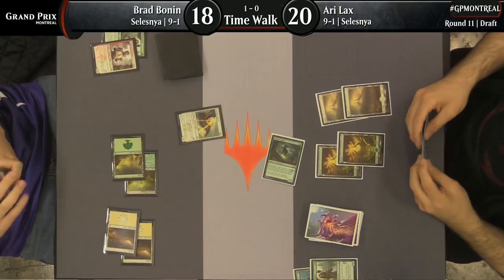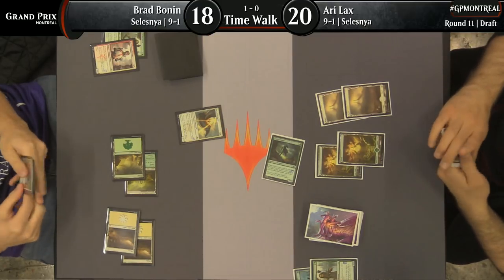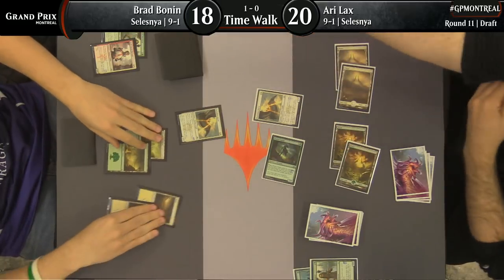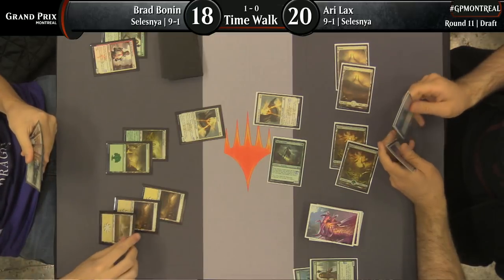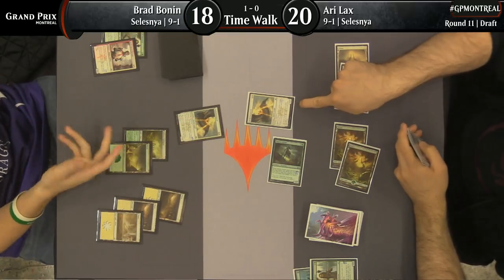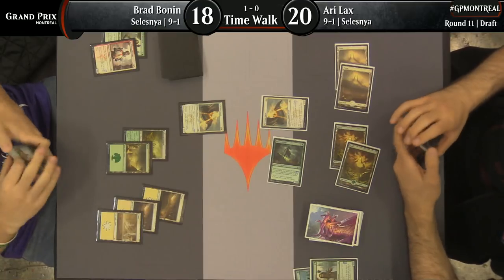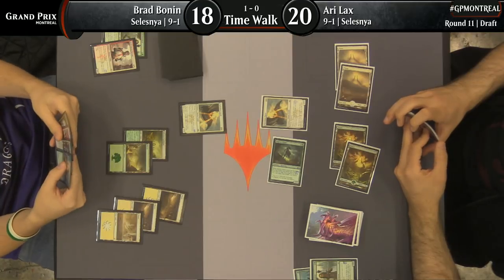Parheelion Patrol looks really nice against Ari Lax as well. Remember, he's running a couple of Healer's Hawks, and the Patrol is just nicely bigger than that. Many of Ari's creatures do their work on the ground, so the Parheelion Patrol will often have the ability to attack freely. Ari Lax is sending in the District Guide — will Brad call what could be a bluff? It's super likely that Ari has the pump spell, and you don't want to lose Parheelion Patrol. Ari knows it — you would super attack here even if you didn't have it.